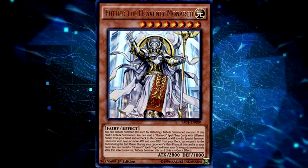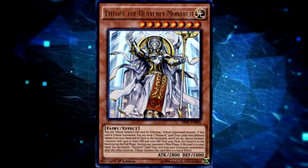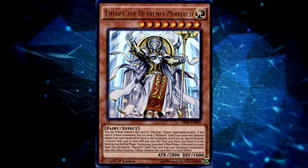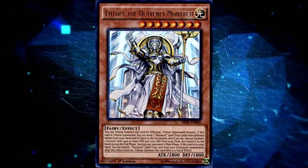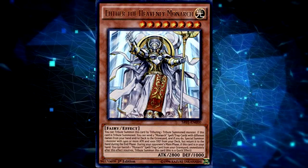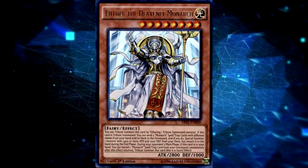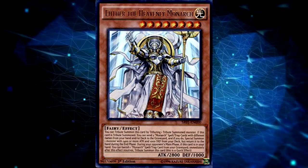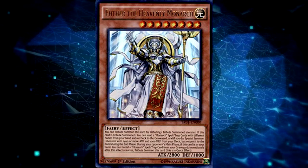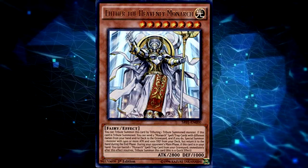I think that Monarchs as a strategy are quite interesting as a splashable engine — you have a lot of really powerful effects to work around. Both of the level 8 Monarchs, especially Erebus, have really good effects at not only dealing with your opponent's stuff, but also advancing your game state by loading up your graveyard with either Prime Monarch or Pantheism. Pantheism in and of itself is one of the most powerful draw spells ever released, not only getting you two random cards but also giving you a Monarch search. And Return of the Monarchs is incredible, especially if you can get those Tribute Summons every turn.